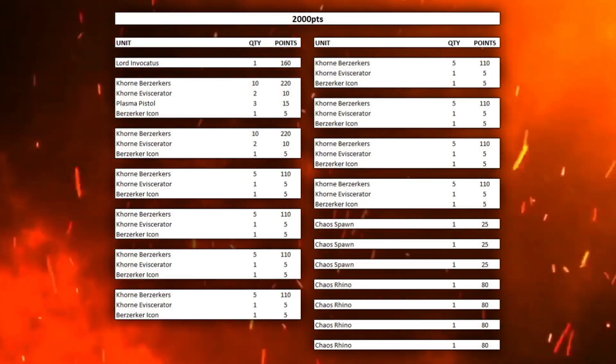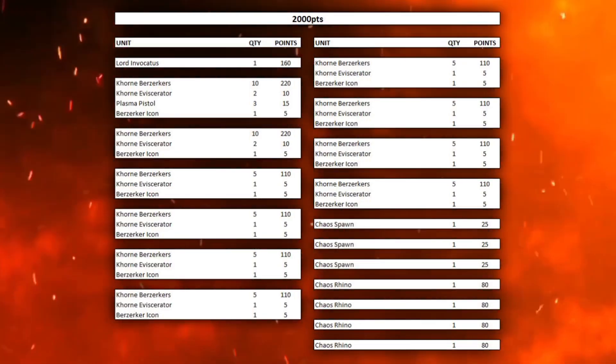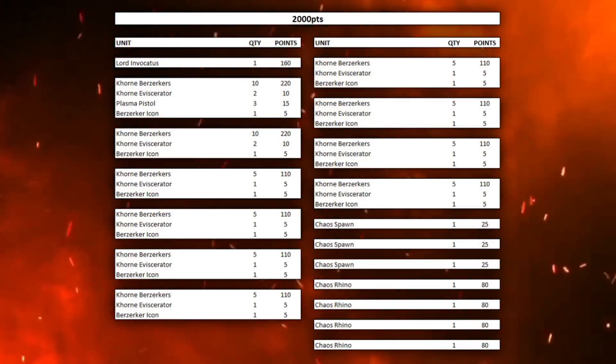Then we have 8 units of Corn Berserkers, all 5-man units with an eviscerator in each and a berserker icon in each. We have the obligatory 3 Chaos Spawn for those Blood Tide generation points, and then we have 4 Chaos Rhinos. The idea behind this list is to just go full ham on berserkers. You've got the Lord Invocatus and the 2 big units of 10 — they're going to be able to pre-game move and get into really powerful positions in the mid-board.